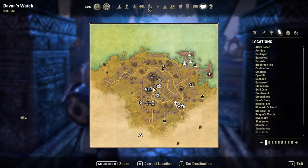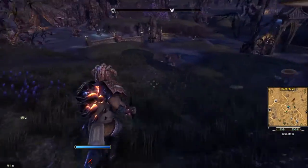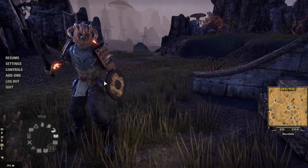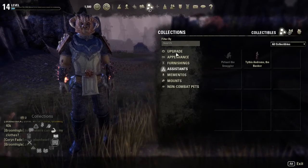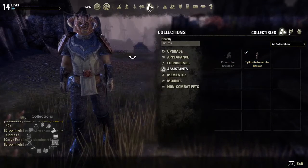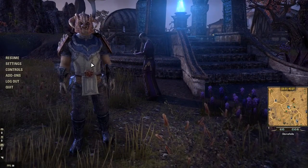The other thing I really like is that I have a banker and I'd like to access them pretty quickly. Normally I would have to go to my Collections, then go to Assistance, click on Assistance, come over here, and double-click on him to activate him, then back out — he's right here. But I have another setup where it kind of does it automatically.